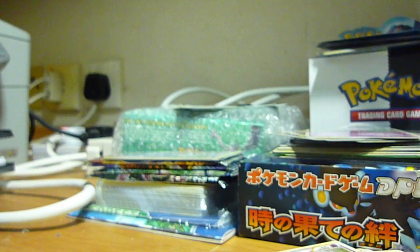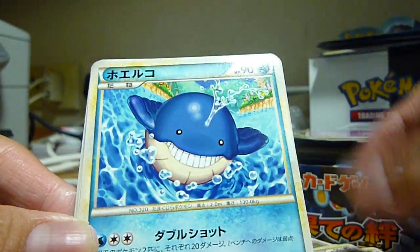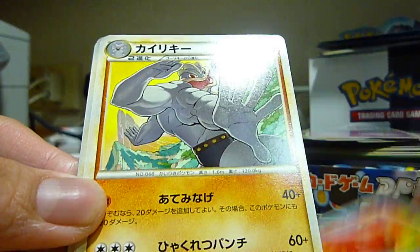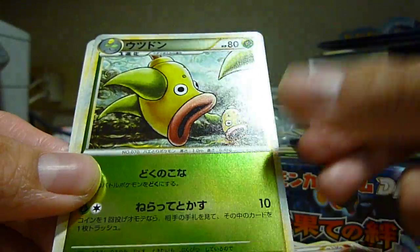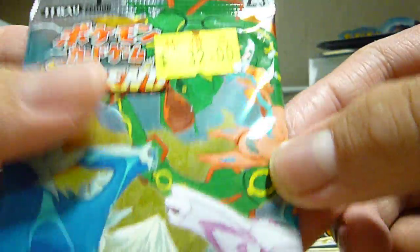So fourth pack — wow, two Legends. That's what you get from a Booster Box. So we have a Yanma, Porygon, Wailmer, a Machoke, Piloswine, Luvdisc, Machamp, Dialga Rare, Victreebel Hollow, a Whismur, and a Grass Energy.